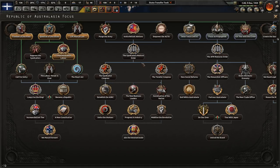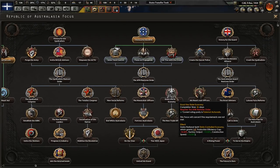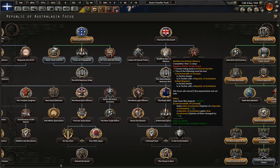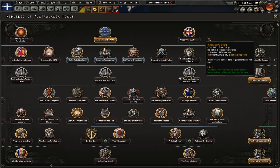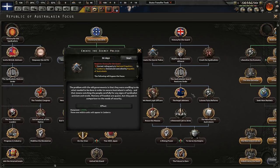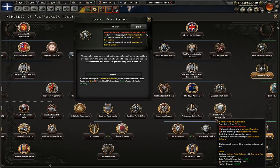The syndicalists are about empowering the working class as usual. Interestingly, it's actually the syndicalists rather than the totalists who have the secret police in this country. The totalists are more focused on total economic control and mobilization, giving more manpower and free militia units that you cannot delete — annoying, but usable as garrisons. The totalist path is actually pretty strong economically because you get some free factories.